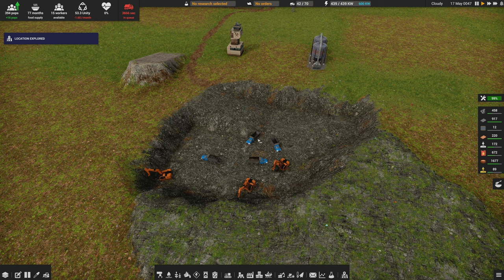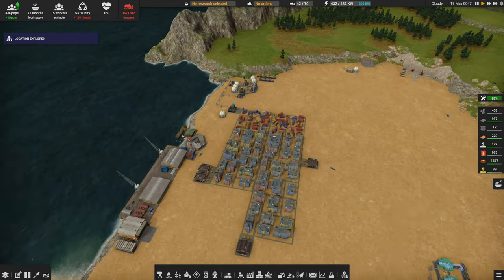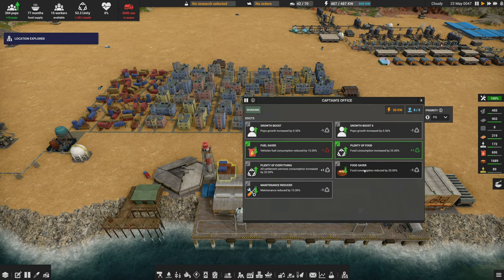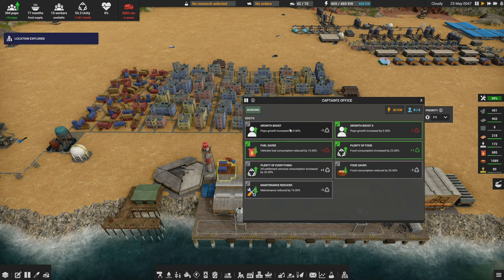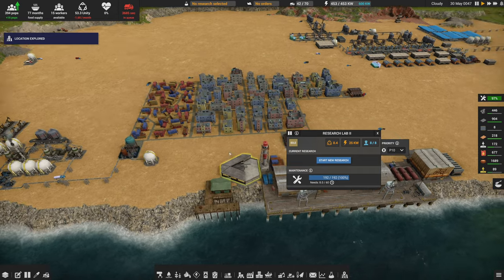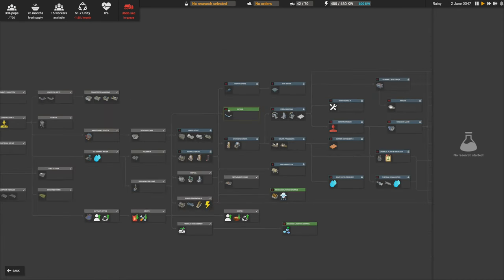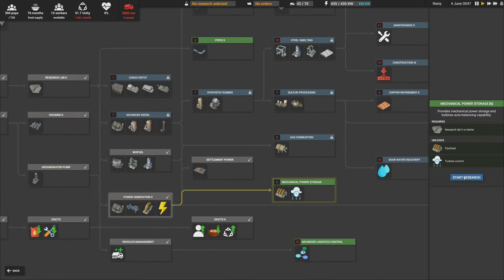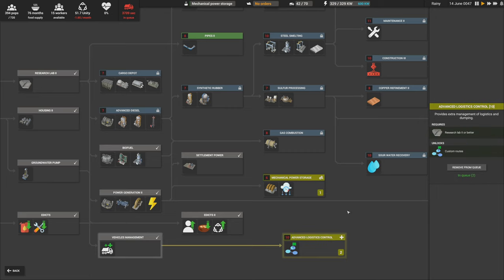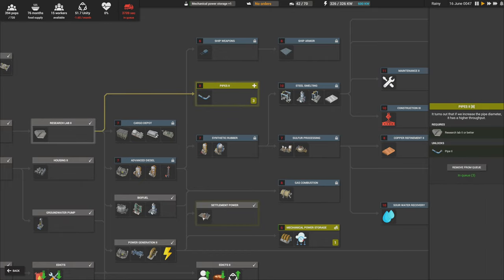This is actually starting to look like a genuine quarry now — kind of cool. We've got 15 workers. I think we're going to leave the beacon on for a bit. I don't need the food saver; I'd actually like population growth, but we're losing unity per month now. For research, I want to get pipes too, and mechanical power storage. Advanced logistics control — custom routes — enables manually assigning buildings to each other and setting up routes trucks will follow, supported by storage mine control tower.